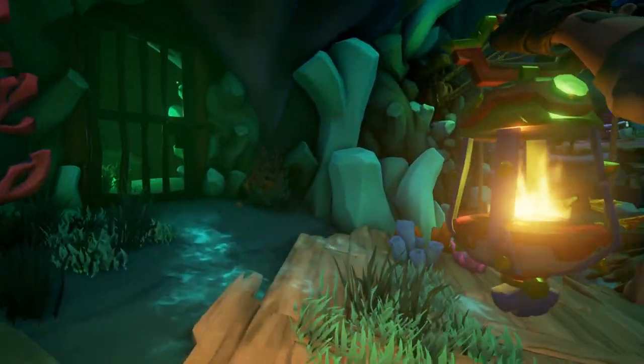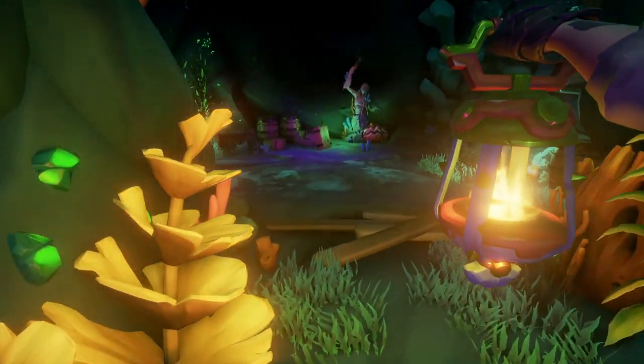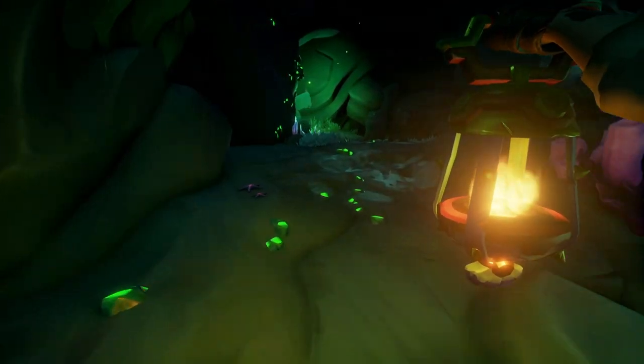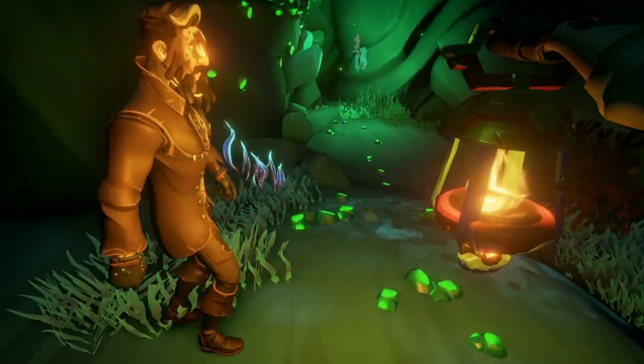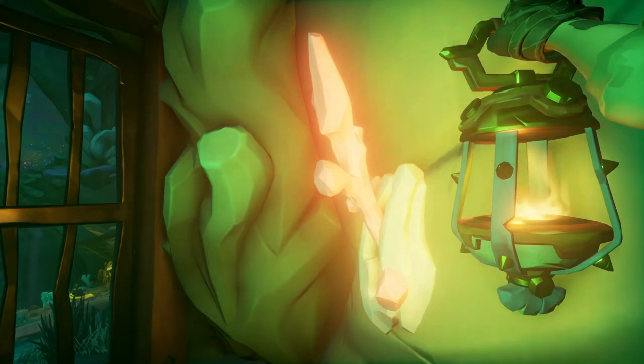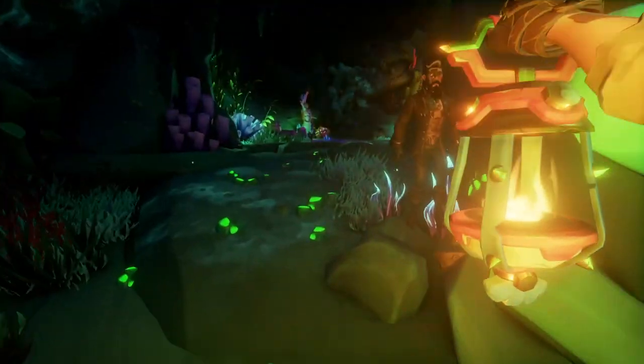Once you've moved this platform, you're going to jump across and go left — there's actually a journal here. So you're going to open this gate to make it a little bit easier if somebody falls down. Pull this lever and the journal will be right here on your left.